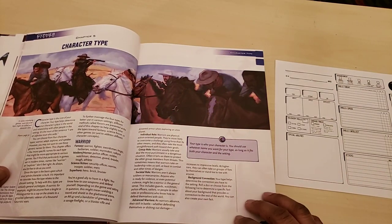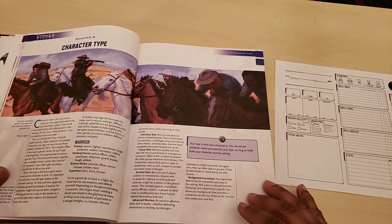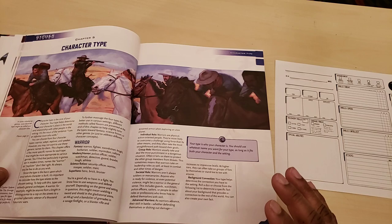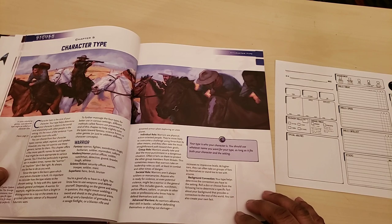If you're not familiar with Cypher System, it's by Monte Cook Games. It's the system that powers their Numenera role-playing game, and it's a generic system — you can do fantasy, science fiction, supers, horror, modern, sci-fi. It's a super straightforward system and that's what I like about it.